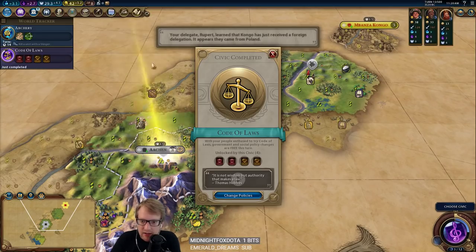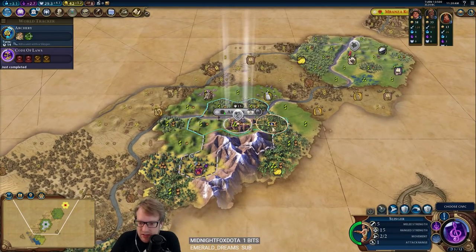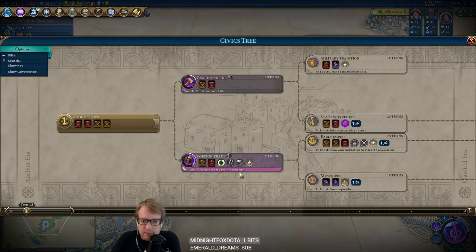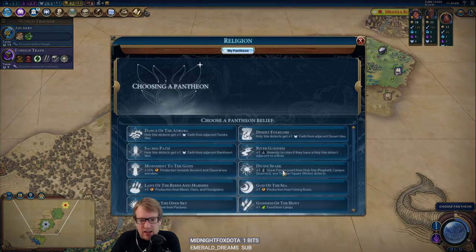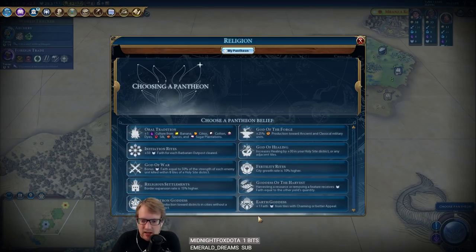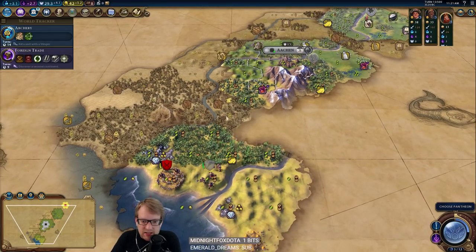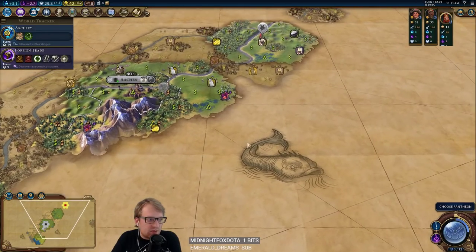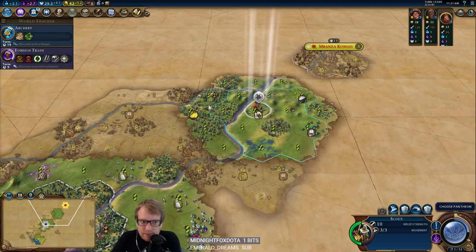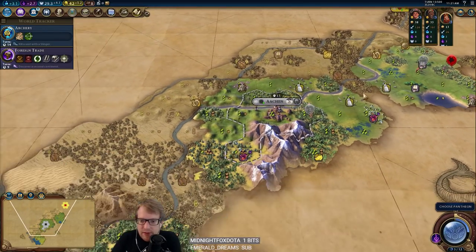We definitely need to expand this way first and then backfill later. We have nine turns until our settler — we can get a little exploration done with our slinger. And here's our pantheon. This is an interesting choice as well. We could of course go for earth goddess. We've gotten really lucky on getting these pantheons in our games. Harvest too if we want faith. But this might be a game where we don't want a lot of faith. Oral tradition is scratching an itch for me. We have a lot of silk and bananas so far, and a couple of bananas. That could be a nice source of culture, but we will get theater squares in this game.